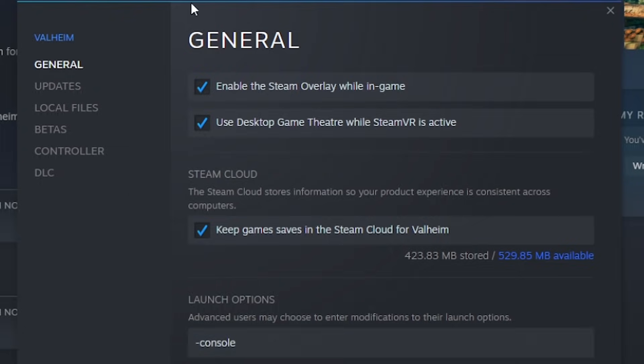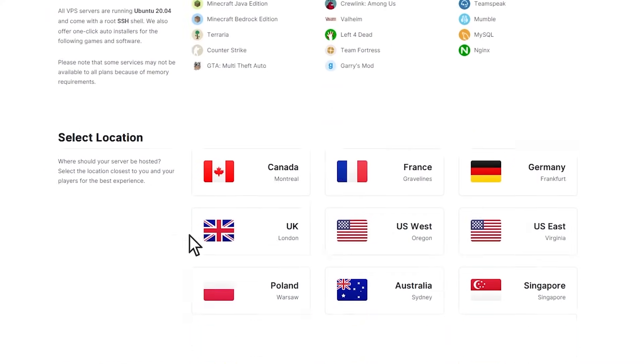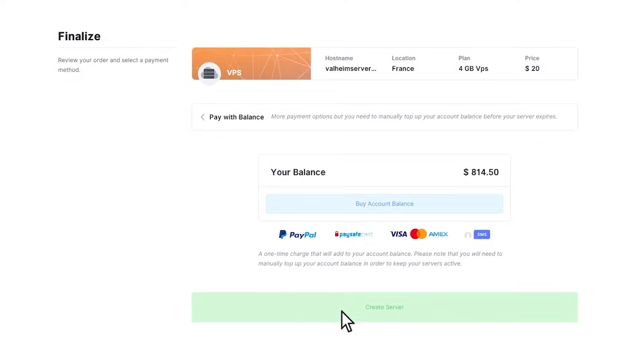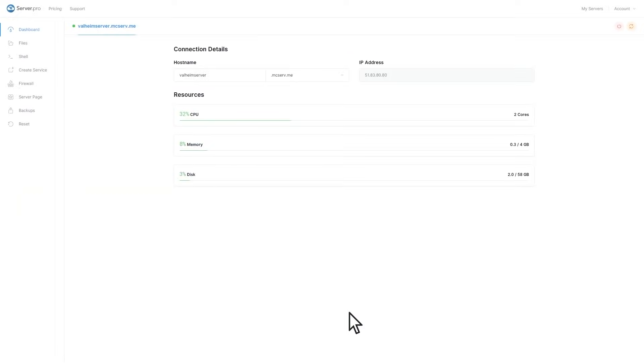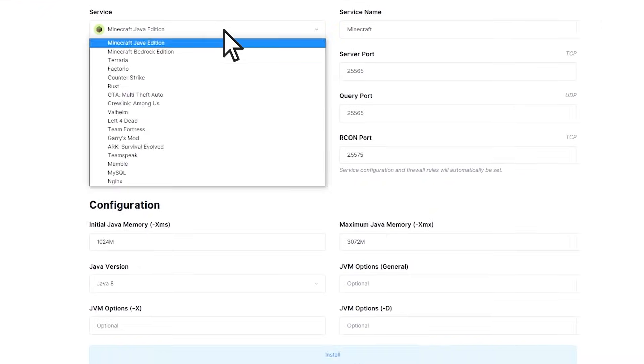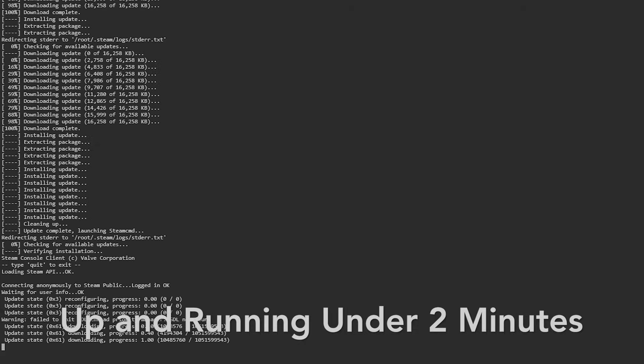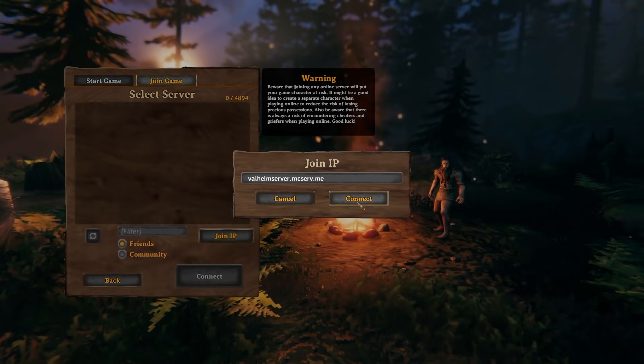That brings us to today's sponsor. Server Pro offers virtual private servers to host your Valheim games. With a custom easy-to-use control panel you can set up your own server with just a few clicks. Click the link in the description to get started today and invite your friends to enjoy a hassle-free gaming experience you'll never forget.